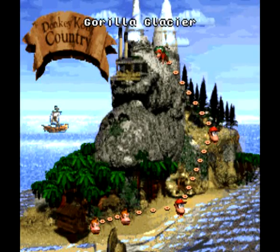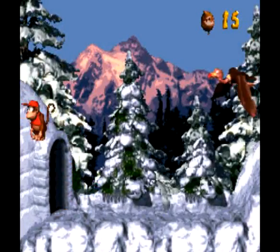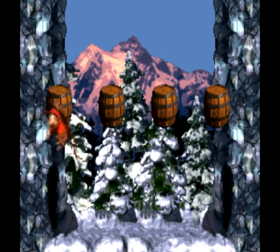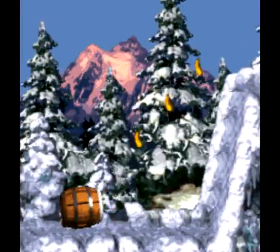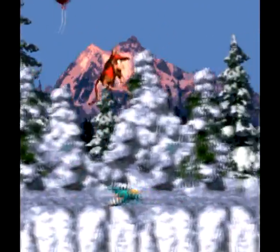We are moving on up — Gorilla Glacier, by far the hardest world we've seen so far. This is going to be a four- or five-level stretch that is probably the toughest stretch in the game, at least it was the first time I played through it. It's like five levels in a row where you don't even get a save place anywhere, and all of them are pretty tough. This stretch can be pretty brutal. I know there's a secret barrel on this level that allows you to skip the whole world, basically. It's extremely helpful if you know where it is, but sadly I can never remember where it is.